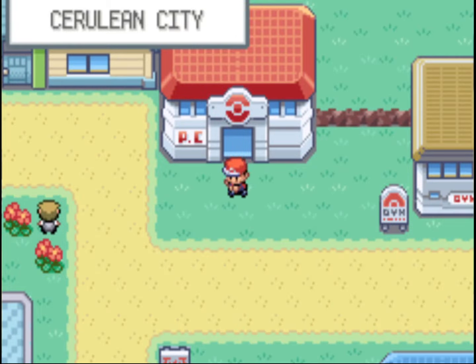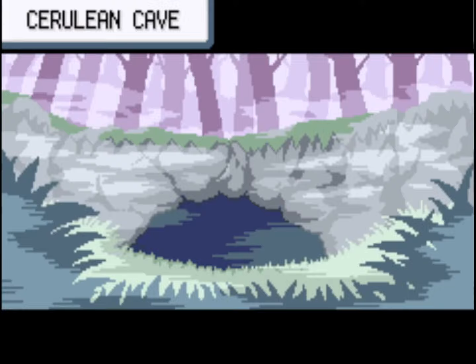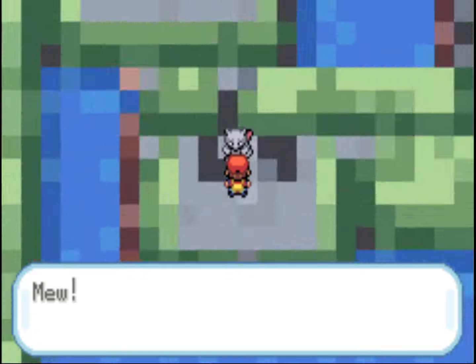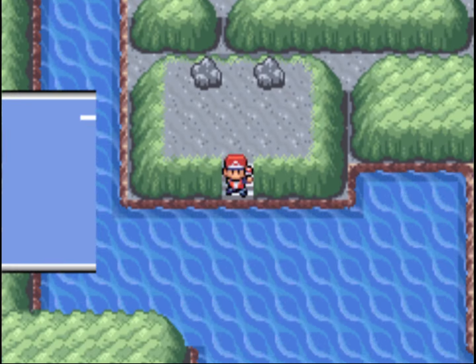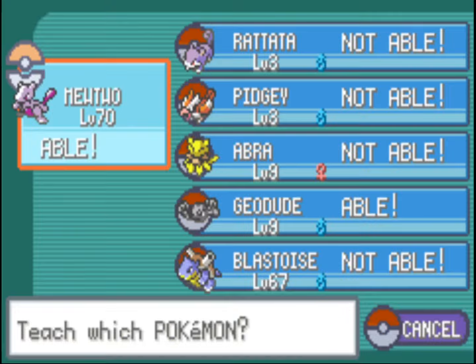Now all we have to do is catch Mewtwo and then beat the Pokémon League for the second time. The best ending is Elite Four Round 2 — the harder version of the Pokémon League. It's a little quicker to catch Mewtwo first since Mewtwo is much stronger; trying Round 2 with just Blastoise right now wouldn't really work. We go through the maze and find Mewtwo in the cave. You can use your Master Ball on it — I'm going to do that here. Otherwise, weaken it and try catching it with an Ultra Ball. We'll teach Mewtwo Earthquake and Fire Blast for type coverage in Round 2. Those two TMs are what we want.